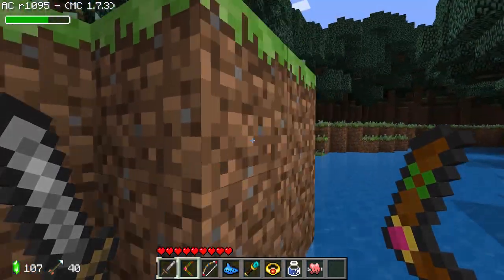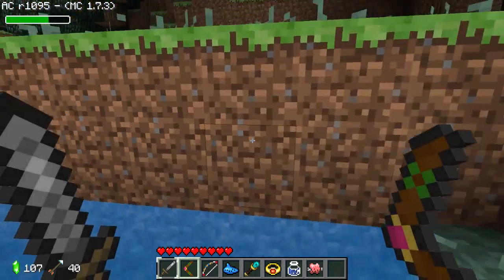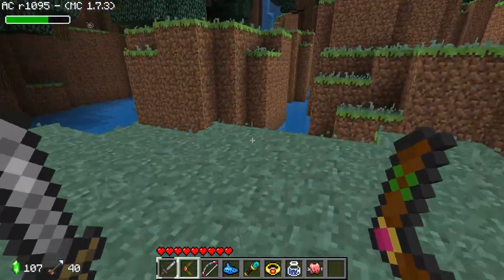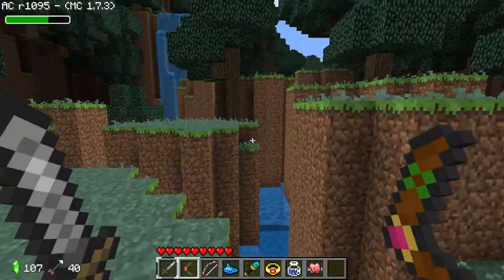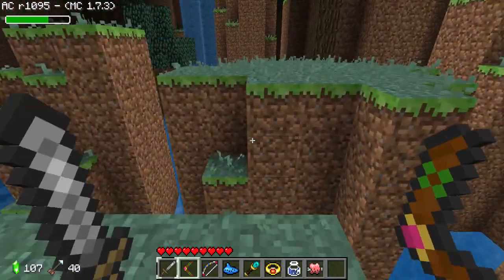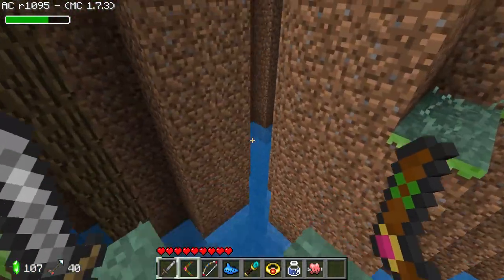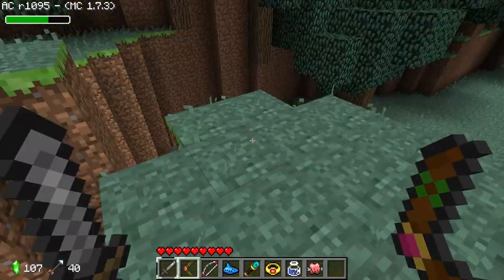Let's get out of this water. I'm thinking maybe this is going to take us to where the Zora people live - the people that live behind the waterfall. If we play Zelda's Lullaby over there maybe it'll let us in through the waterfall. I've got to try and jump across.